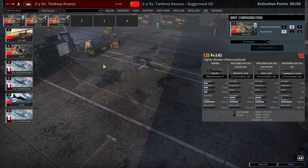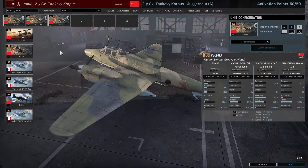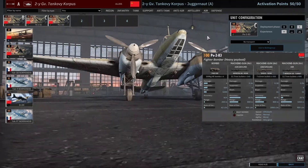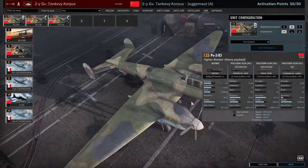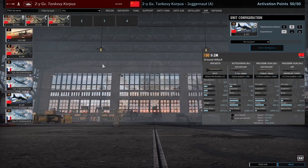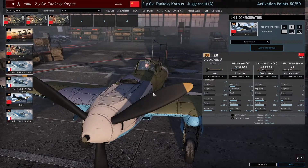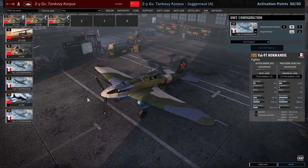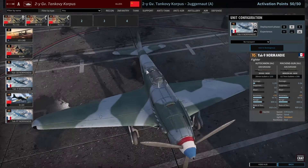The air tab is actually pretty decent. The Pe-2 bombers are like heat-seeking missiles — get two versions: 100-kilogram bombs for suppression and kills, and 500-kilogram bombs which are your snipers for AT guns and assault guns. IL-2s give you eight rockets — pretty strong but they're anti-infantry and anti-light, not anti-tank. You also get Yak-9s in two versions, including Free French pilots flying them.